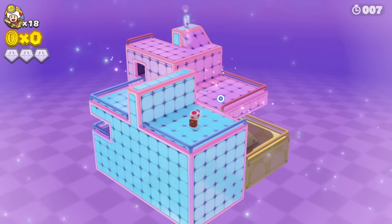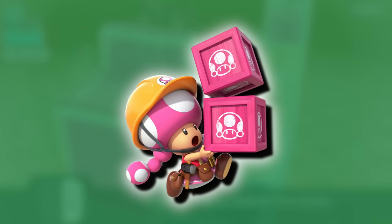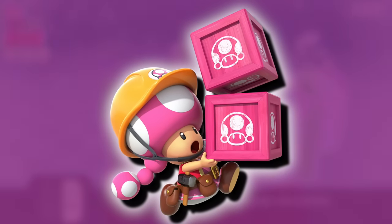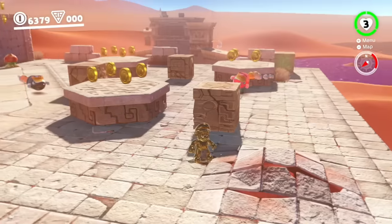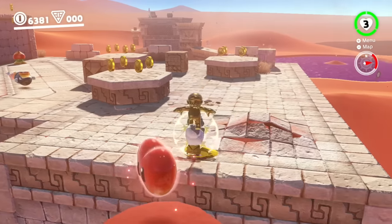For the 20th new capture, I want to go with Builder Toadette. In Super Mario Maker 2, Toadette is able to place down blocks when she gets the Builder power-up, and I think having a capture focused on creating boxes that you can then use to platform off of — I think that's a super unique idea.